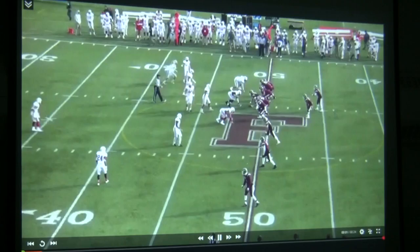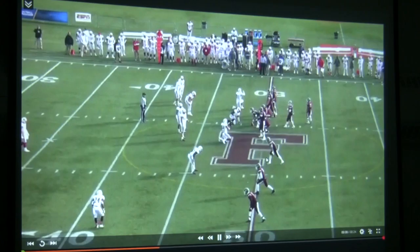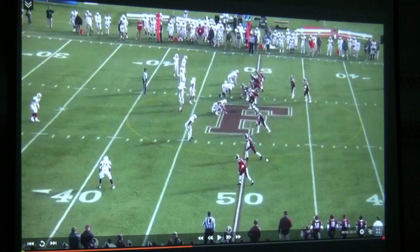Now here it is — what we talked about on the board: the unique thing about our kids understanding the concept as opposed to memorizing positions. The X who normally plays boundary becomes field number one. The Z who normally plays field number one now becomes two. The H who's normally field two now becomes field three. The Y, who was either front side three or back side two, is now back side one. The concept doesn't change — if you understand the concept of the route as opposed to memorizing what your position plays, you should be able to plug in anywhere. So now it's go for the post, take-two post, corner, flat. Danny should have the dig, CJ's back side two with the reed.